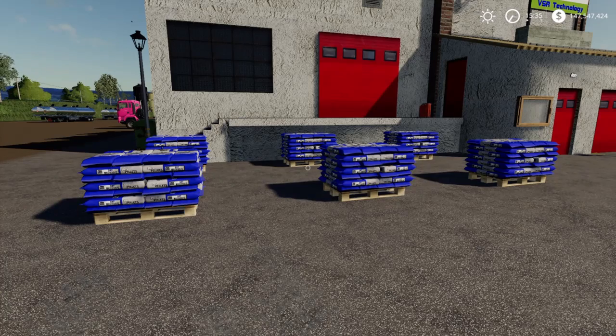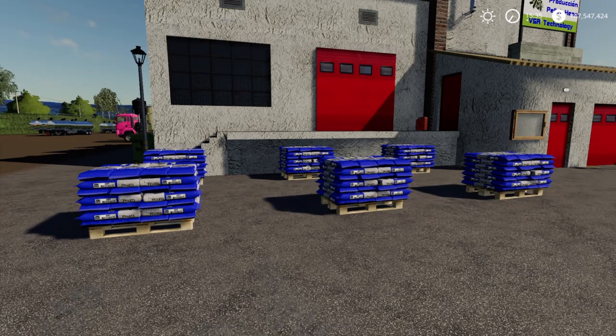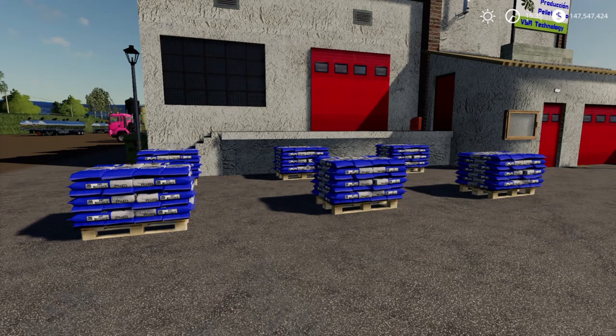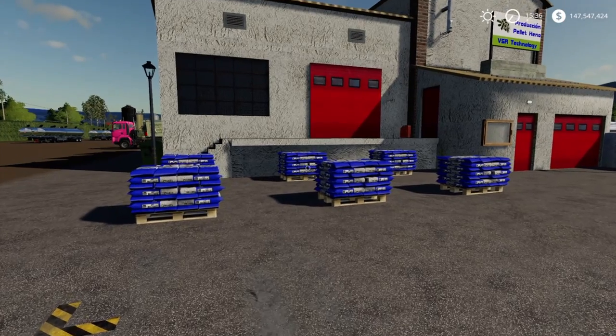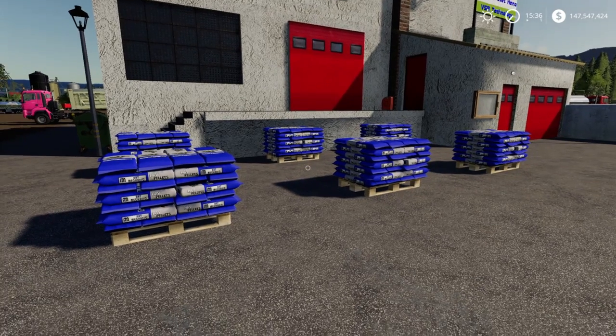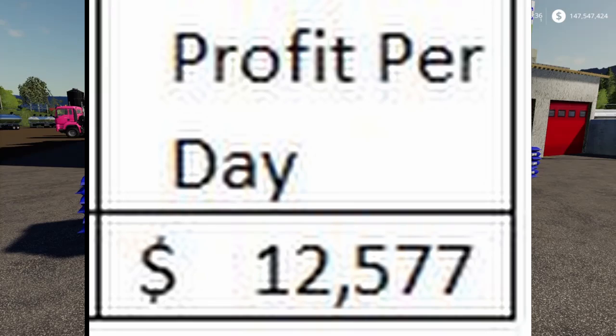The really interesting thing is there are no fuel costs associated with this. Your water can be free, your grass you cut yourself, and your molasses comes from the other plant — it's an output from that factory fed as input to this one, so there's no cost. The only thing to note is these pellets can't be used for anything — you can't feed them to cows or store them. It's purely profit. Your profit per day is 12,577.